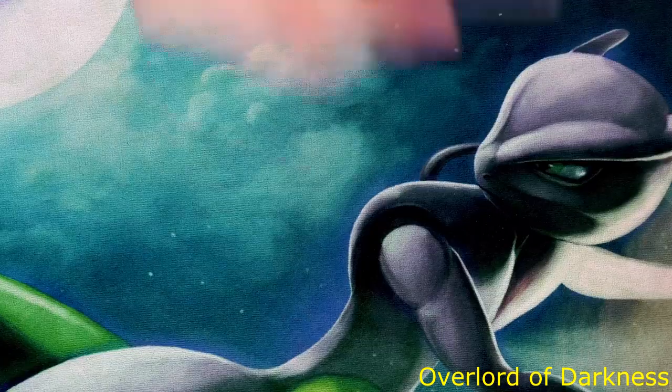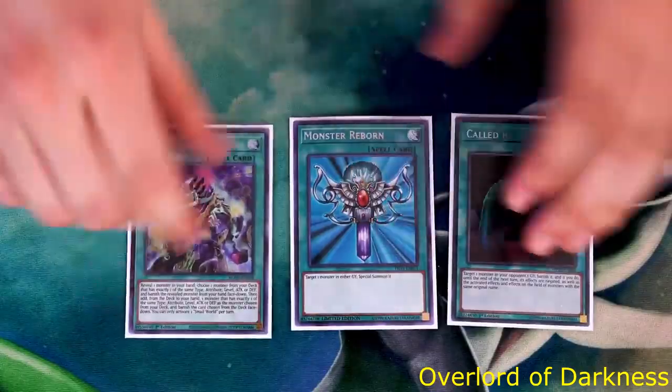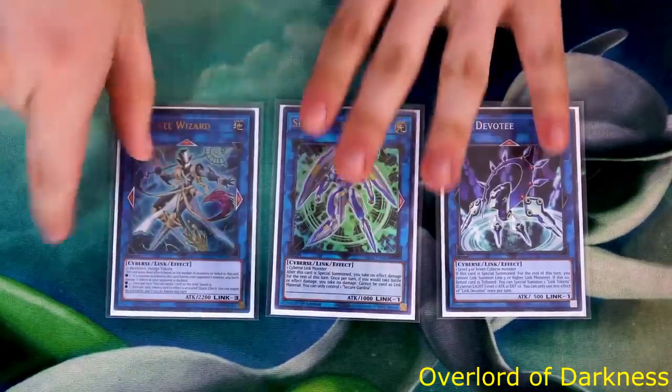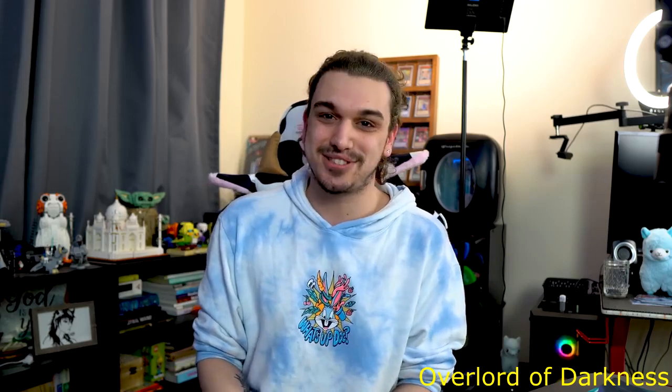Your opponents will remain in the game. Next up we have what I like to call these three cards, which basically allow you to play alternatively if you don't want to play Code Talker. I would play three Small Worlds — these three cards basically allow you to set up your board if you choose that you don't want to invest three spots. That's gonna be it for me for this video, and I'll see you guys in the next one.